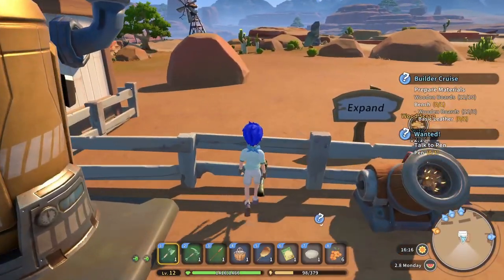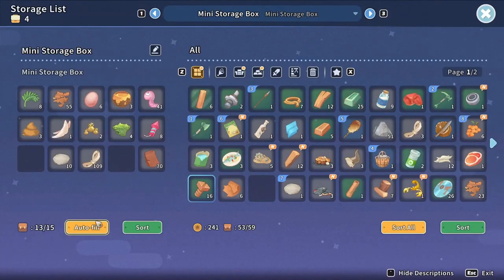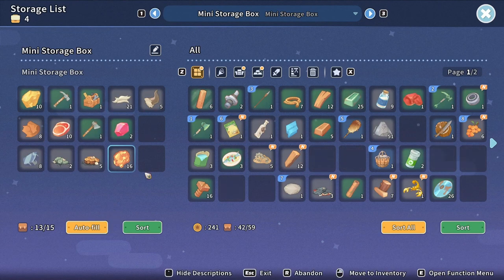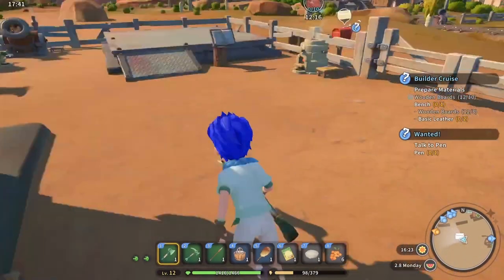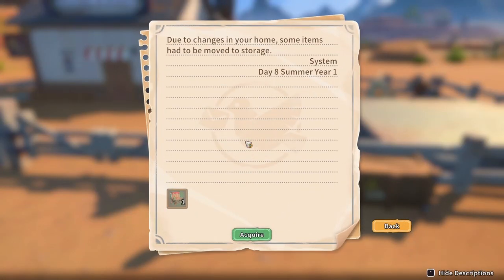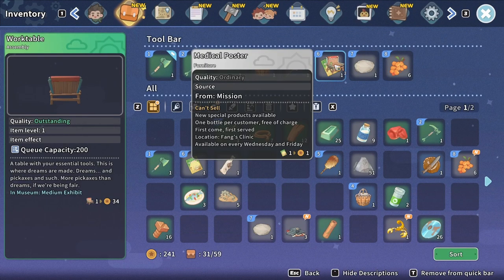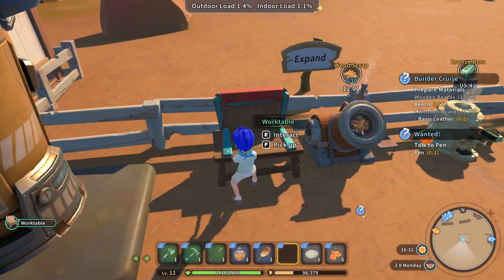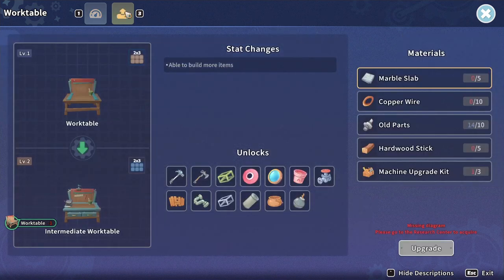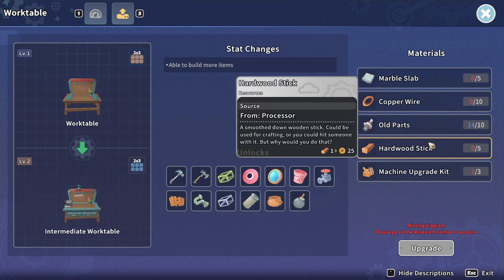That's a lot of wood scrap — good, because we need wood. We have a lot of copper scrap as well. We're making bars here. Let's make more bricks. We got stone slates coming. Do we need anything at the grinder? Not really. So let's make some basic leather. Oh yeah, I don't have a workbench anymore. Where did my workbench go? It's not in my inventory. Did I make a very big mistake by not having a workbench? Maybe this letter will explain. Yes — do the changes in your home, some items have been moved. Work table — okay, at least we got it back. So how do I upgrade it then? I think it's an upgrade right here — we need marble slab, copper wire, old parts, hardwood sticks.